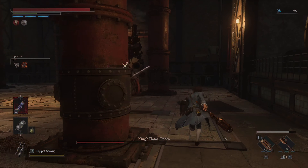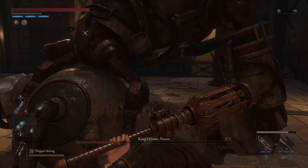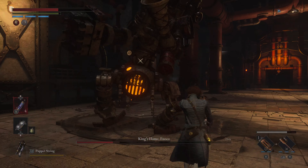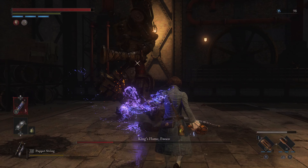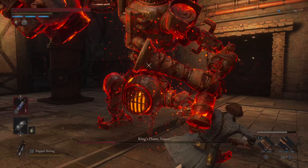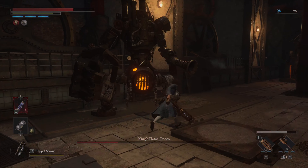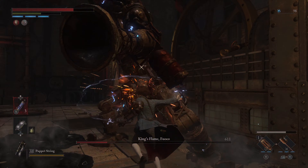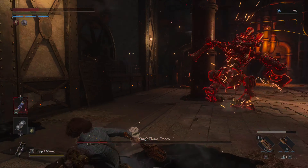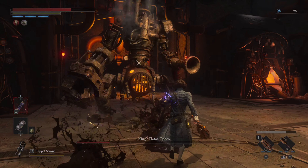Now he's going to start shooting oil and some other projectiles that hurt, so watch out. If he does the flamethrower attack you can basically come right up on him and it's going to go over your head. See these projectiles hurt so you gotta be careful. I went to the left that time because I didn't have room, but typically if you do that you're going to get hit.